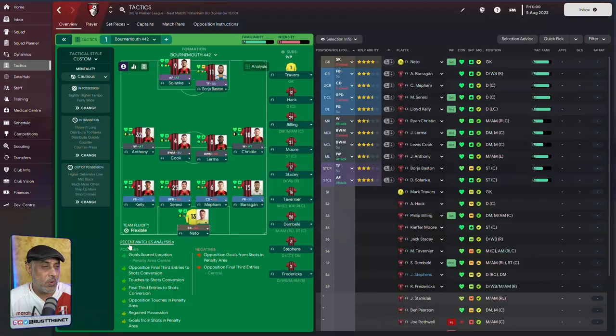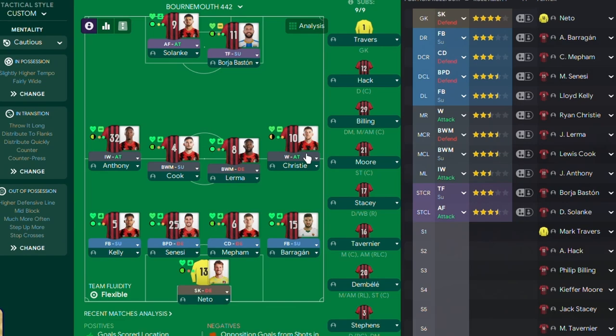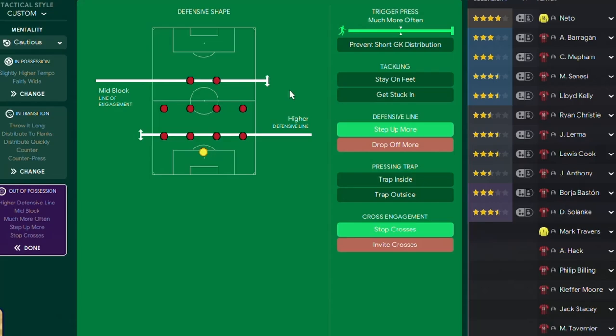We've got a 4-4-2 here set up. We've got a very hard-working midfield - I'm going with two double ball-winning midfielders. We've got wingers on one end of the flank, an inverted winger here, a fullback on support, only one ball-playing defender. The goal is to try and win the ball in a mid-block, being aggressive in the mid-block, and then squeezing the space with step up more.